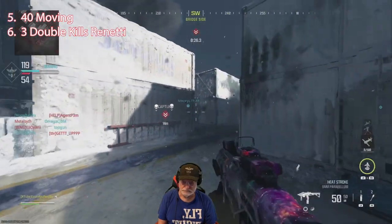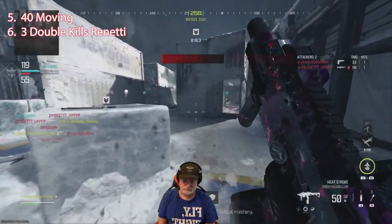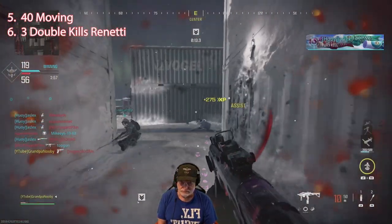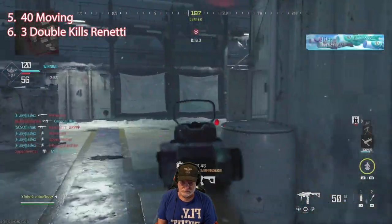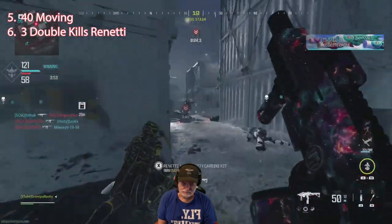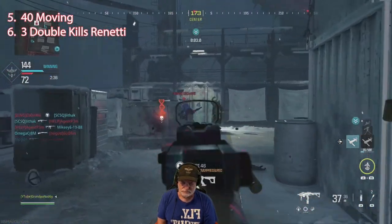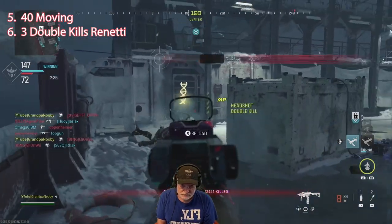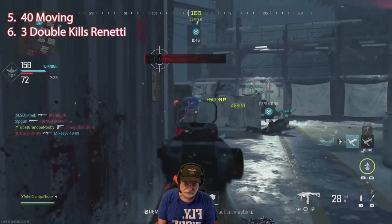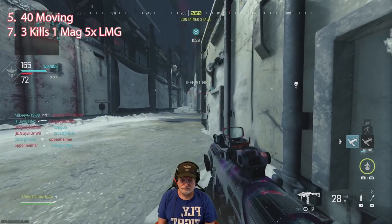Now we pull out the Rennetti. We're still going for 40 moving kills and three double kills. There was the first double kill. Grandpa's willing to sacrifice his tired body to light up the scoreboard. The first four challenges are already completed. There's a double kill — just need one more with the Rennetti, same game. Somebody lays down to give it to me. And there it is — the fifth challenge is completed in this first game, and we now have the Jack Scimitar.